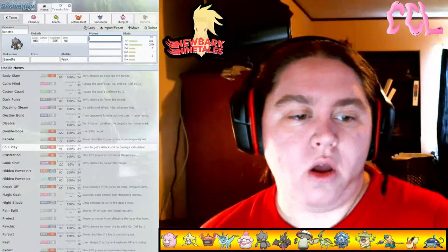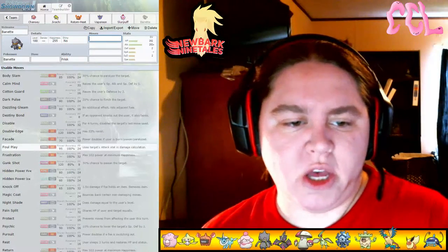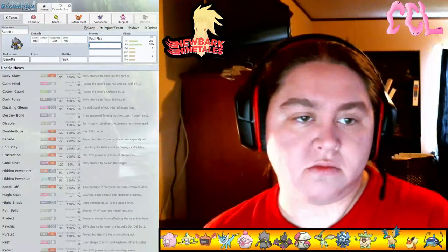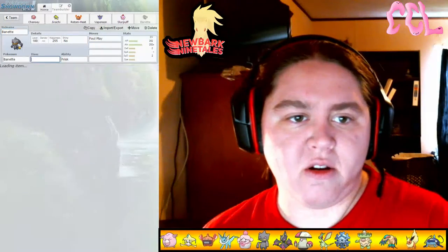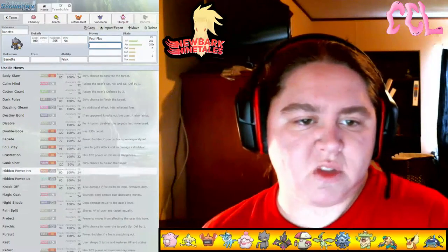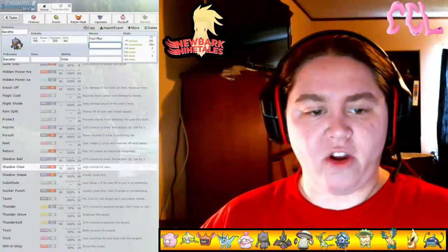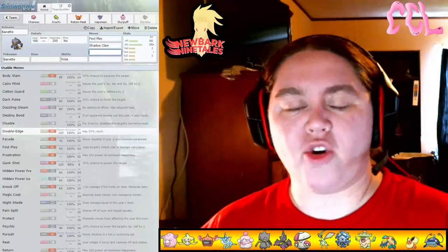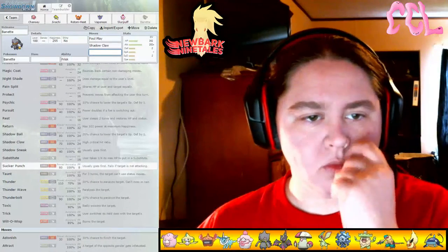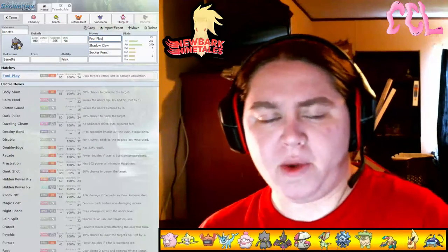So we're going to have — just to play around — why not have it Foul Play? Because Banette here is a Ghost type, so there's not many Ghost type moves. But there is Shadow Claw, which has a high crit ratio. We could have Sucker Punch instead of Foul Play.